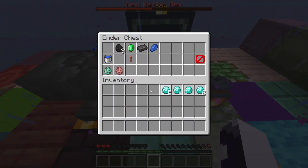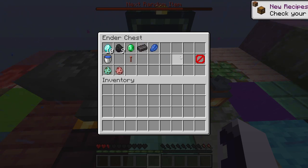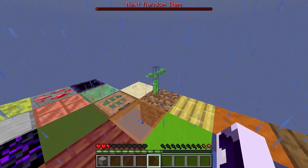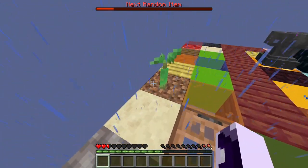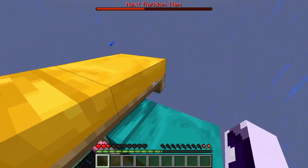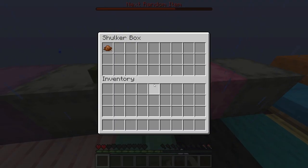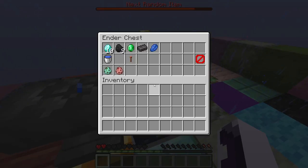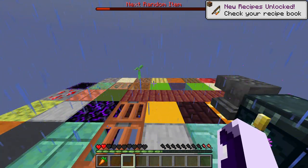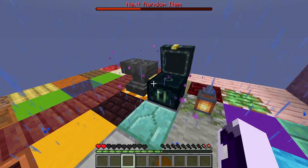We got ten diamonds which is nice — look at these diamonds, nine coal and one diamond. We didn't move much today; I really hope this tree will grow up. Dead bubble coral block — wow. We really need food as soon as possible. If they gave me a fishing rod or cooked steak that would have been amazing. We don't have a hoe to start farming.